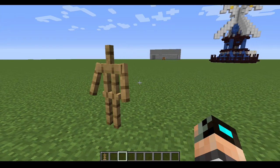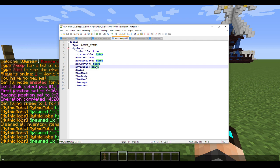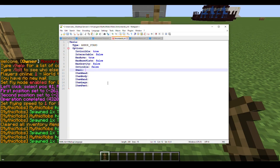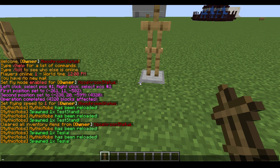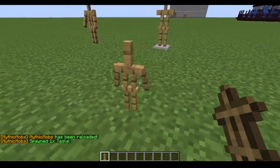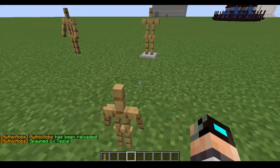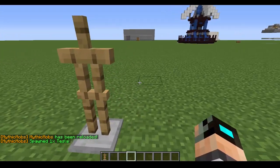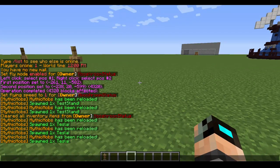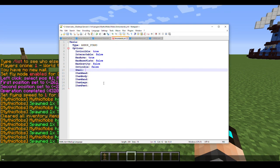Next is 'small' — pretty self-explanatory. If we set small to true and reload, look at that — it's tiny and adorable. I'm going to show you a huge example of why that matters, so let's set this back to false, reload, and spawn my dummy mob.